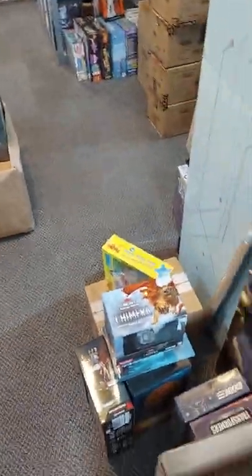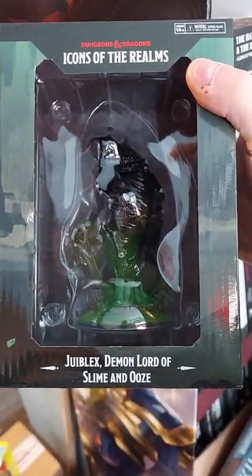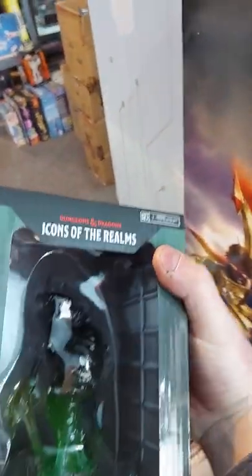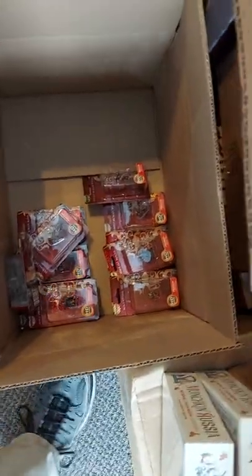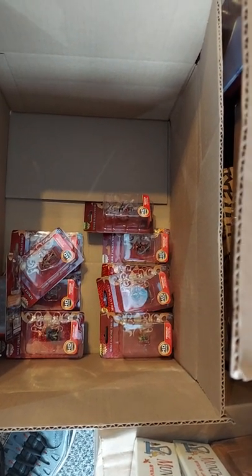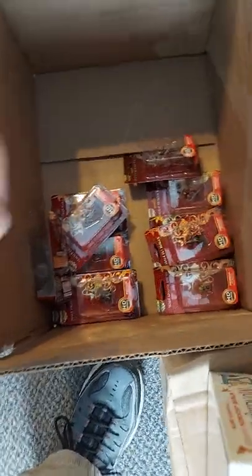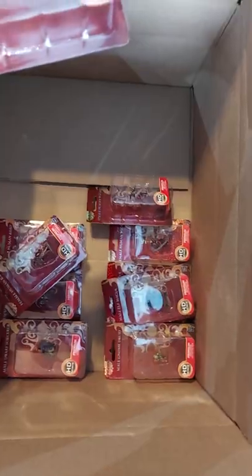We have the Jubilex Demon Lord of Slime and Ooze. The packaging doesn't do the figure justice — there's a lot of translucent plastic in there, really cool looking. And there are six new pre-painted Pathfinder Miniatures: a male Gnome Bard, male Elf Magus, female Human Wizard, male Dwarf Sorcerer, female Halfling Cleric, and male Human Bard.